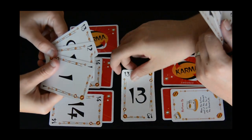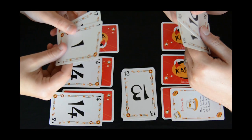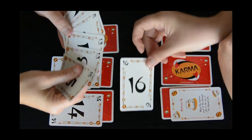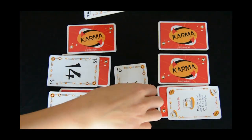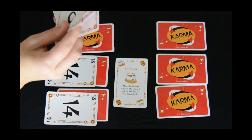Once the discard pile is gone, you no longer have to keep a minimum of three hand cards. Once all of your hand cards are gone, you'll start playing with your table cards. All face-up table cards must be played before playing any face-down table cards.